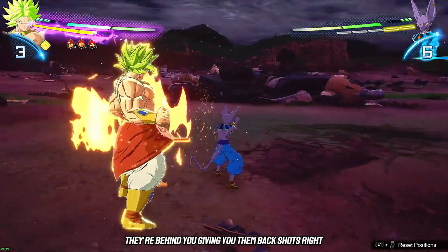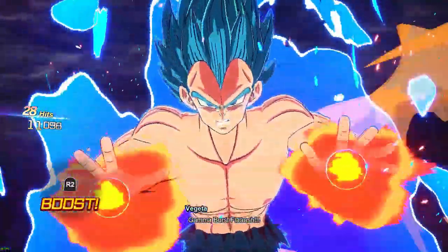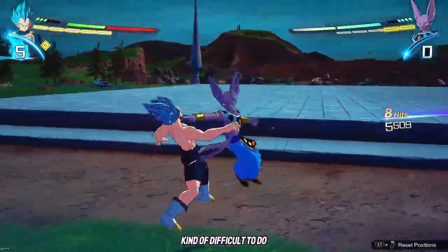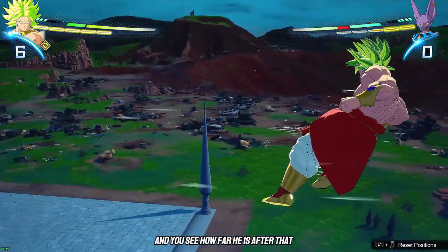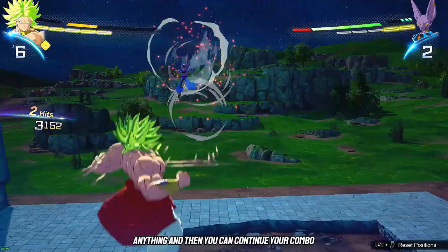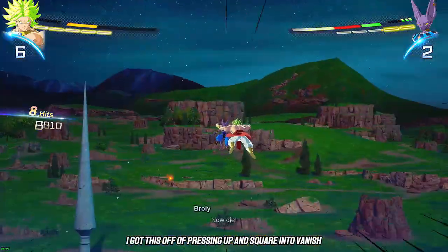Tip number four: say you're in a scenario where they're behind you hitting you from the back and you can't get out, they hit a cool combo into a super and you just explode. There's a mechanic called super counter. The input is up and light attack — on PlayStation that's up and square, on Xbox it's up and X — and you do it while you're getting hit. It's only about a two-frame window, but press up and square and you can get someone off of you and send them flying away.